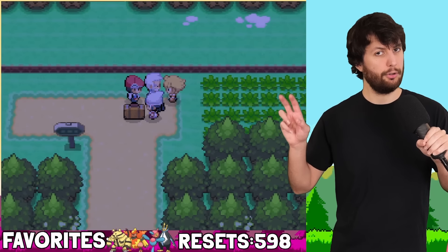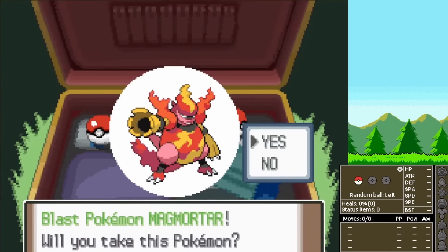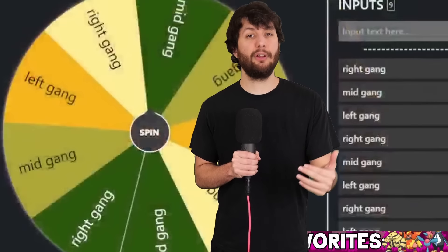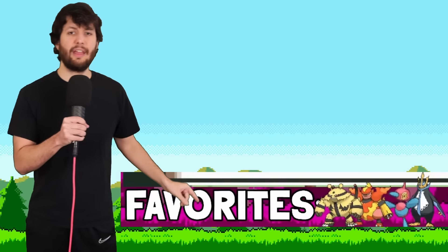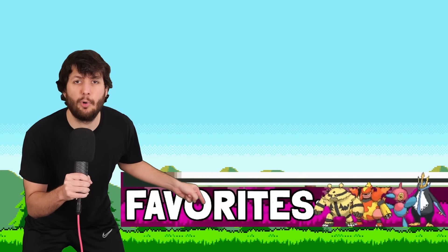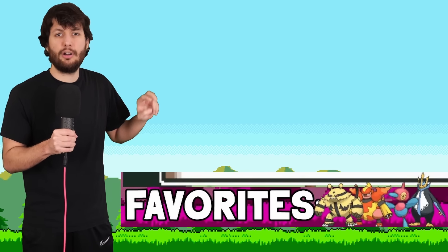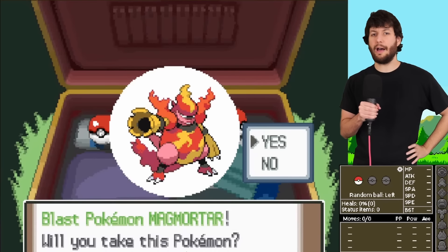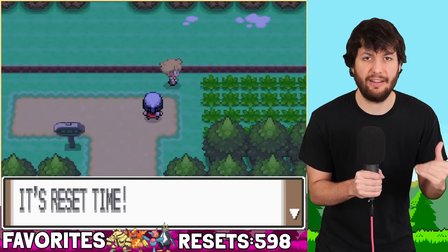I say 'choose' loosely, because we actually have to randomize which one we choose — either Magmortar, Piloswine, or Chansey. Normally I personally have a will to decide which Pokemon we get. However, do you see that down there? That's some other Magmortar in our favorites. That means we don't actually need a random starter — we can just choose Magmortar because it's one of our favorites. Since this is Gen 4, you're allowed four favorites. So we acquire our Magmortar and name her Morty.